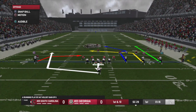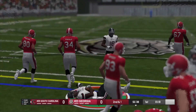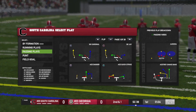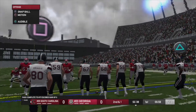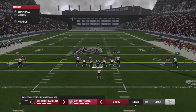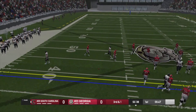Probably my biggest gripe with this game is that the short passing game is pretty much non-existent. There's a delay when you hit the passing button, and by the time your quarterback releases the ball on these short passes, the receiver you want to throw it to has already been covered up. On tipped balls there's virtually no play — it's as if the ball, once it's tipped, just disappears and no one can see it.